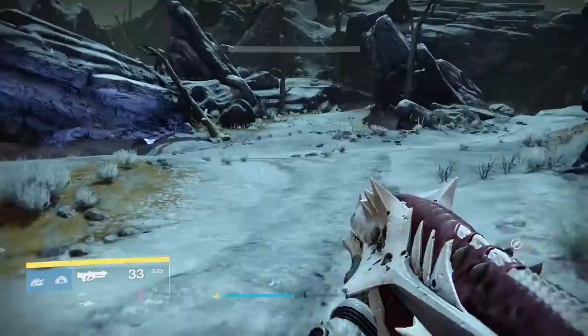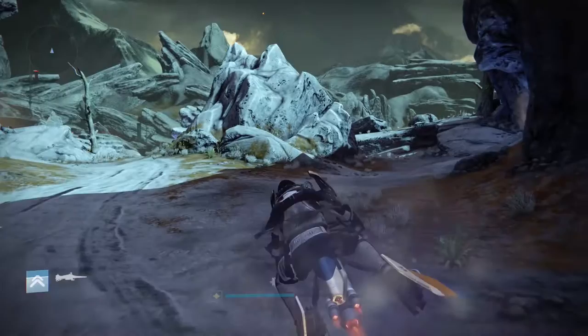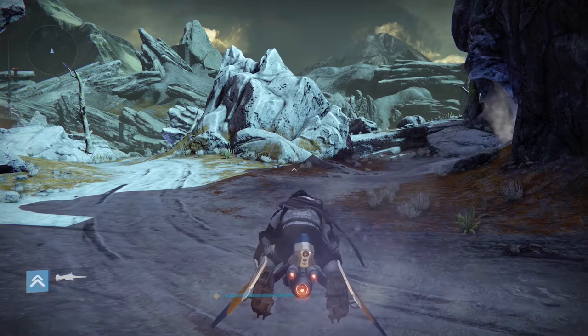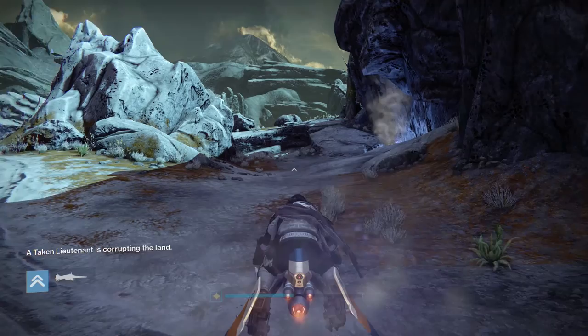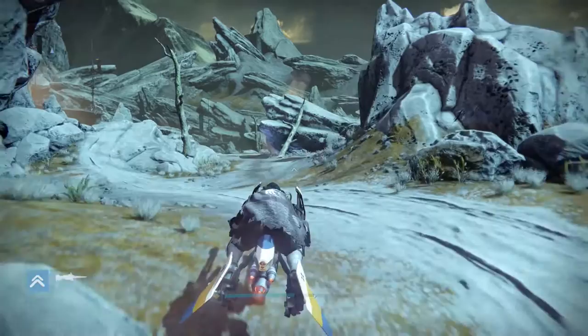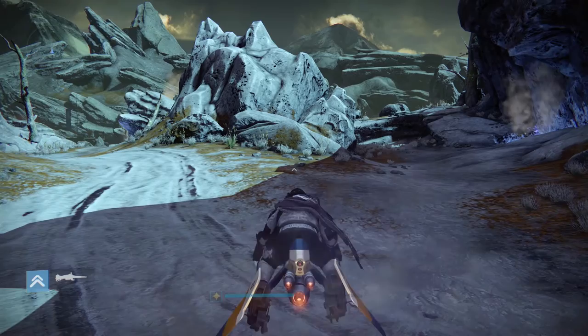This is also a good place for the Taken to corrupt the area if you're doing that quest. We're back at the starting point — so you basically do a full circle. You can do most of this farming route on your sparrow if you're not finding spirit bloom, but sometimes it's easier to go on foot. If you're not finding any in the caves, try going through the center of the area — there can also be chests there — but staying near the edges helps you avoid most of the enemies.